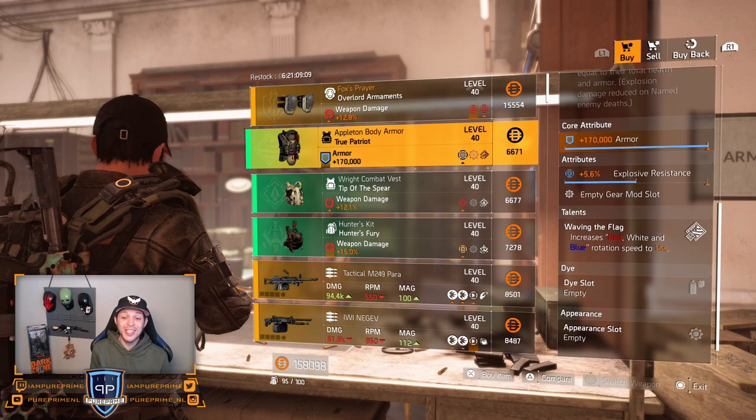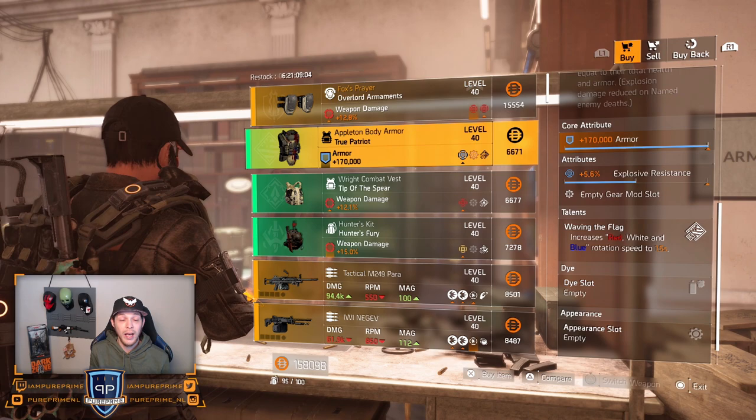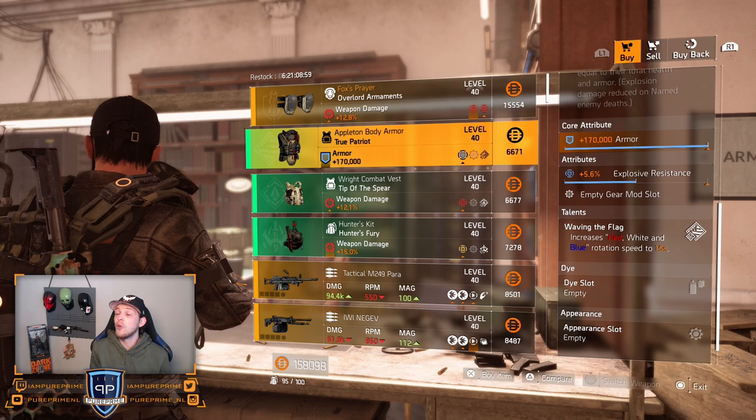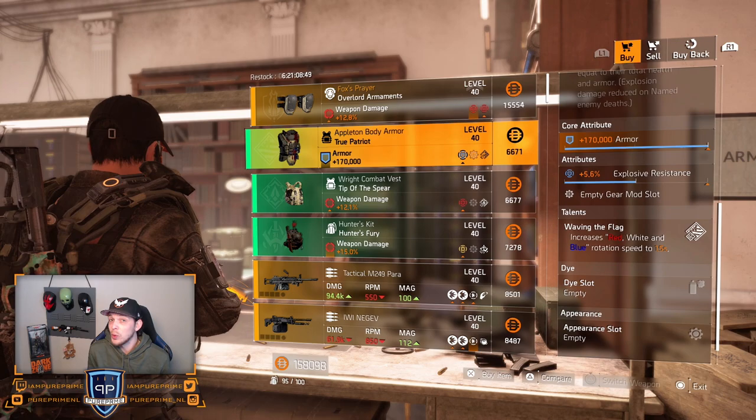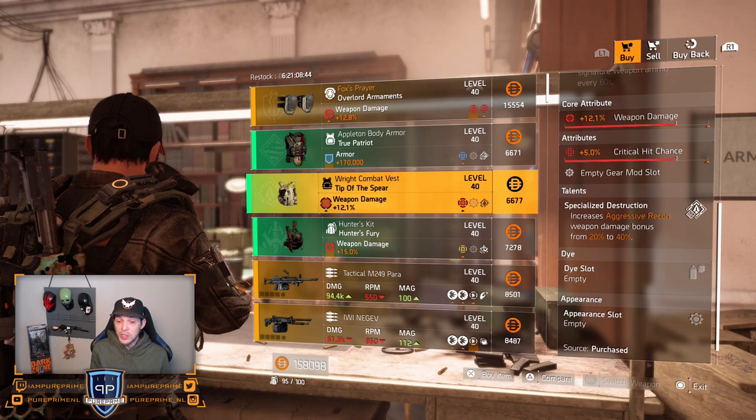Over to the True Patriot — again 170k armor, maxed out. So again this is a buy, a must buy in my opinion, because you can roll the explosive resistance away for whatever you like. Just buy it. If you don't love True Patriot now, maybe there's a buff in the future or there is something else we can work with.